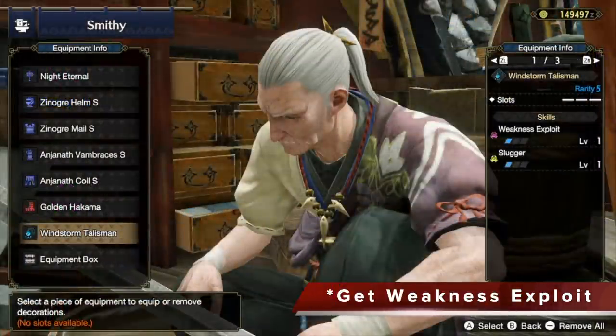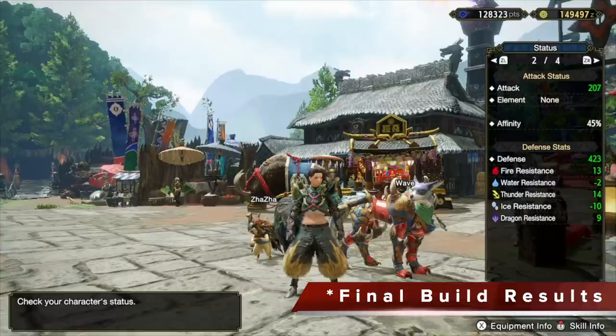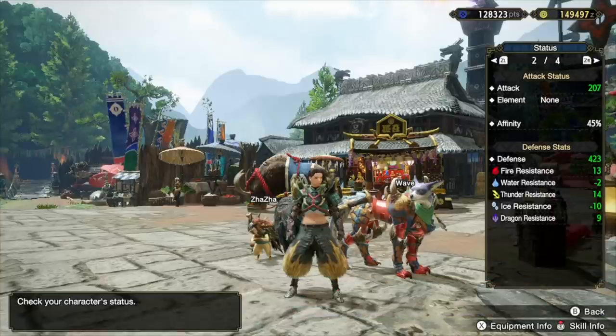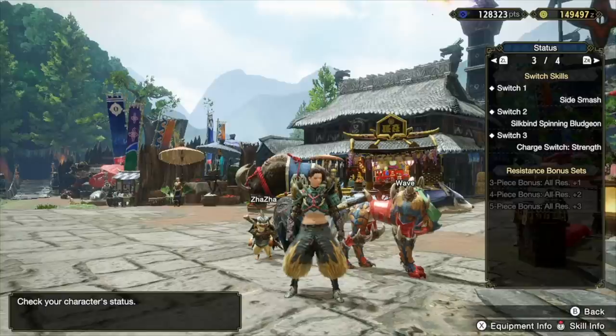For the talisman, make sure you get one that comes with weakness exploit. I got lucky and got slugger on mine, which let me reach level 3, but a weakness exploit talisman is the priority. When it's all set and done, your final result should look like this: 207 attack, affinity at 45% with the weapon, 423 defense. With the skill boosts, you'll have attack boost at 5, weakness exploit at 3, slugger at 3, latent power at 3, critical boost at 2, and part breaker or another critical boost in the flex slot. Those are the switch skills I use with this weapon.